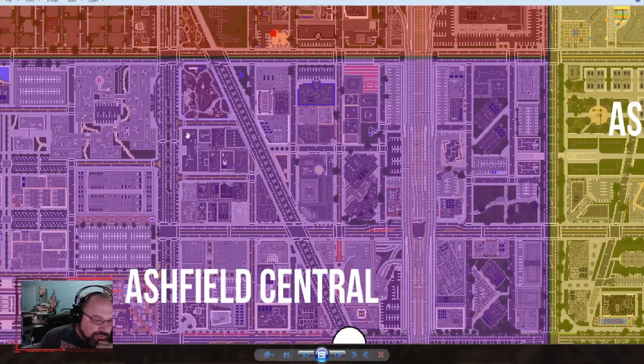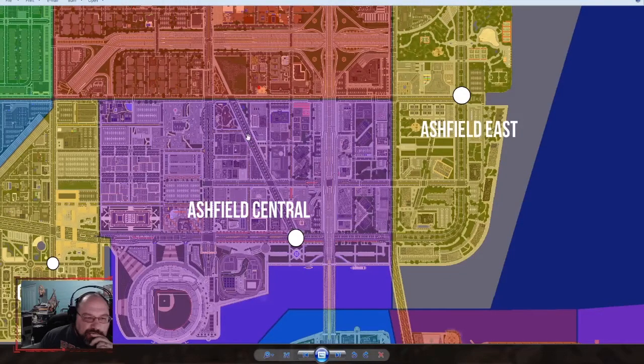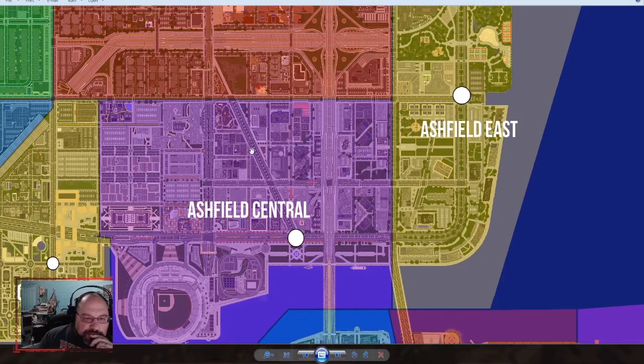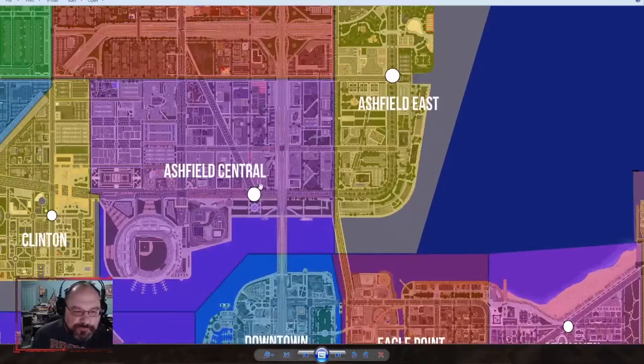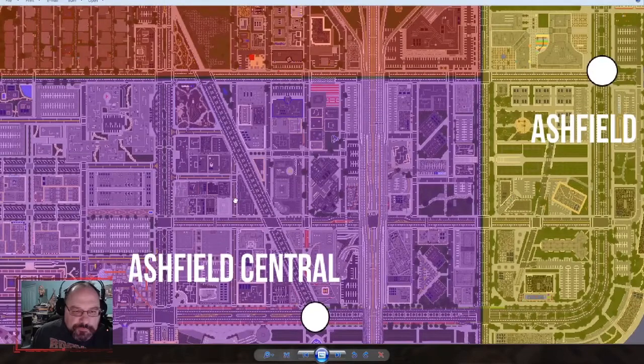We haven't looked at any of this stuff here, so this is going to be the next part that we're going to be exploring — this section right here. Depending upon where you jumped in on the series: we started off in Springfield, worked our way through Springfield and Melrose and Glenville, came down, hit Clinton and Asheville West and worked our way back. Like 40 or 30 episodes, and this series is going to last for like 500 episodes or something. But it's exploring — there's a lot of stuff that we can take a look at.